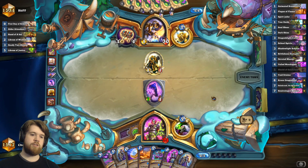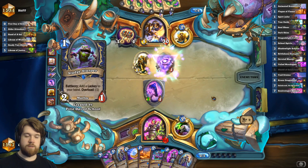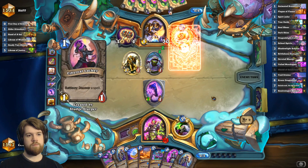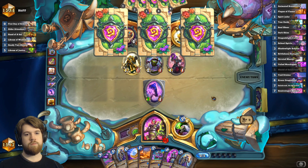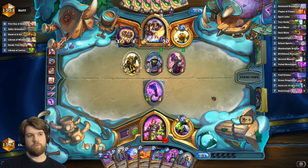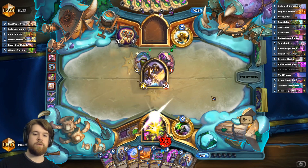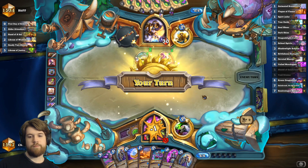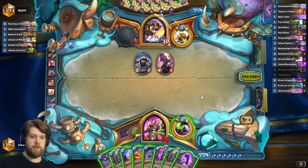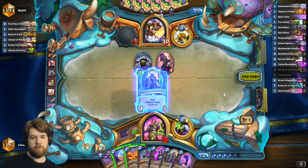All right, that's a live room of justice on only one threat — I'm not thrilled about it but it's fine. Doesn't want to take seven, what a coward. This void drinker is not active, although I could use the coin to make it active. I think I'll just play a shield of Galakrond here.